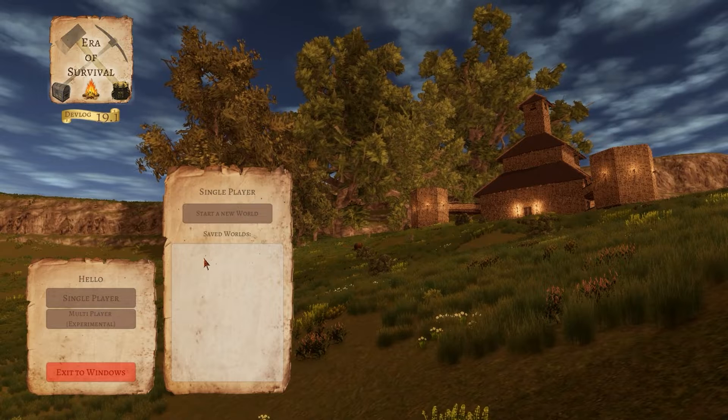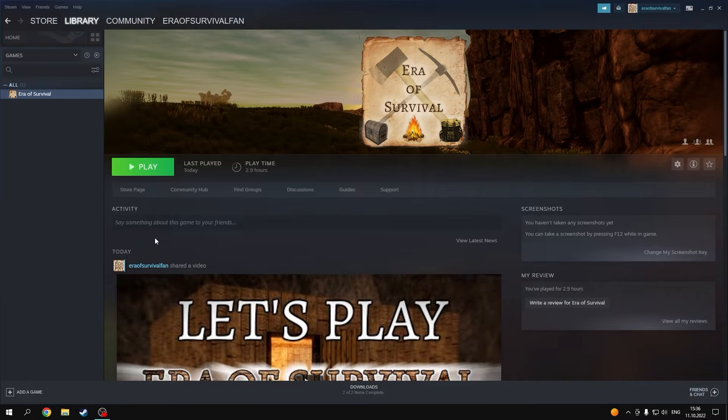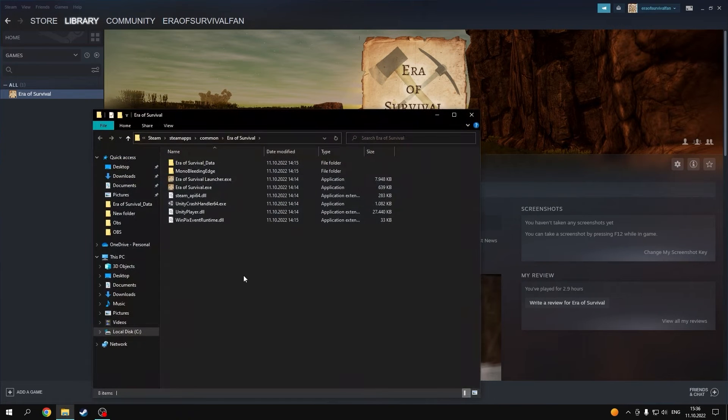So what is the fix for this? Let me show you. This is going to be the first step. You want to close the game and close the multiplayer server application. Then you want to go to Steam, Library, go to Era of Survival, right-click it, go to Manage, and go to Browse Local Files.